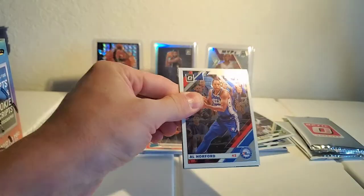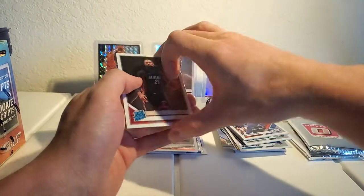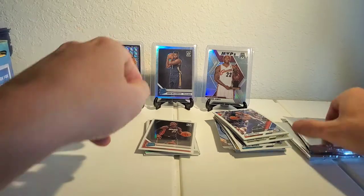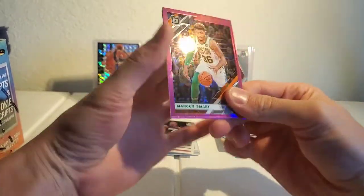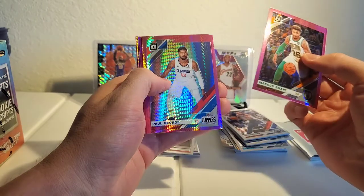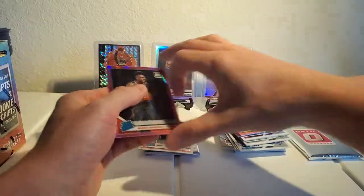Not getting any love really, guys. We got Al Horford, JJ, Larry Bird, and Kendrick Nunn error card. As far as the pinks go, these pinks are beautiful — I don't know, there's something about them, they look better than the pink Mosaics in my opinion. Harrison Barnes, Tristan Thompson pink, Bruno Fernando — awesome.